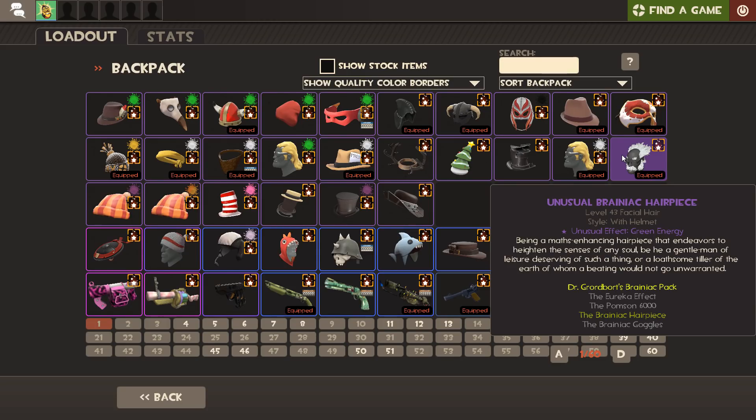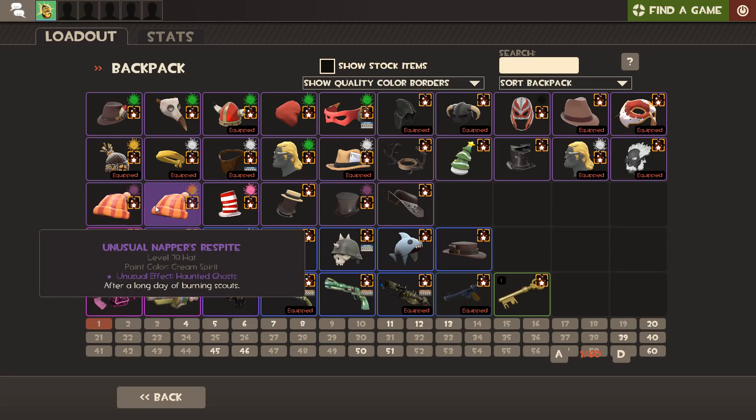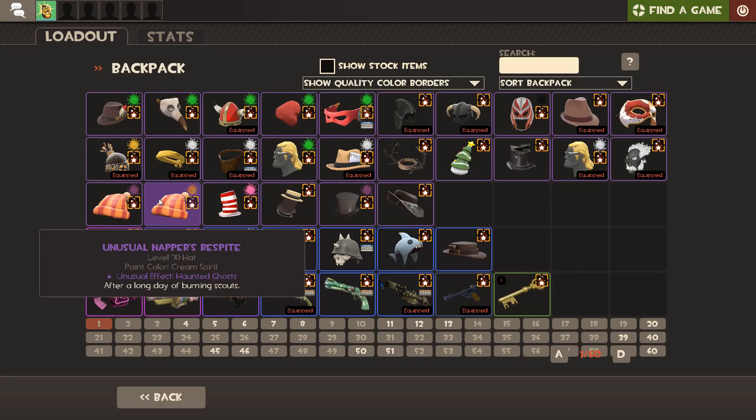I can combine that Big Country with my Green Energy Brainiac Hairpiece to get the white energy look on my Engineer as well. Then I've got a couple of Nappers - this one is Amaranthine with a couple of spells on it, donated to me by someone called Soviet Kitty, very kind of them. Then this one is Haunted Ghosts - you're probably wondering why I don't just sell one of the Nappers. Well, I wear this one with a different loadout, and it was a gift. This hat used to be owned by my good friend Steve, who was probably the greatest Pirate to ever play competitive TF2 - Pirate of the Season many, many times.